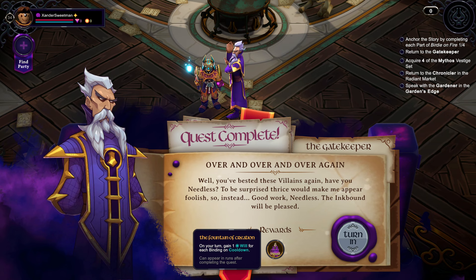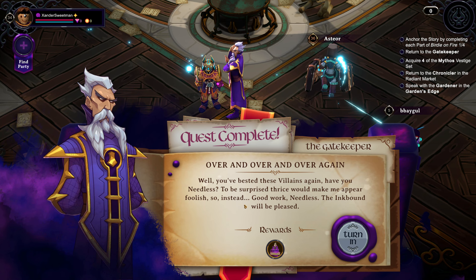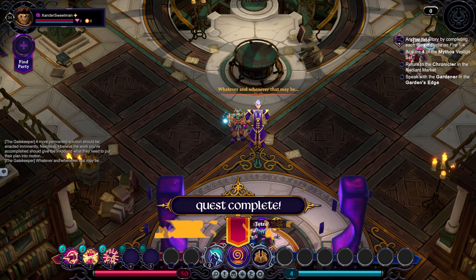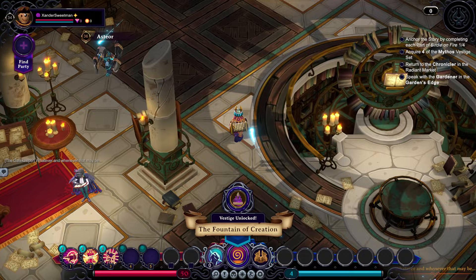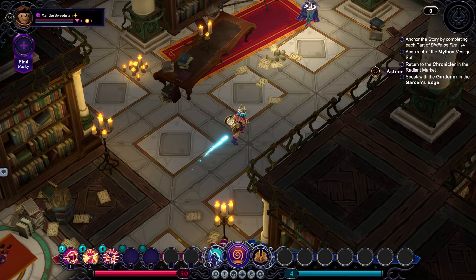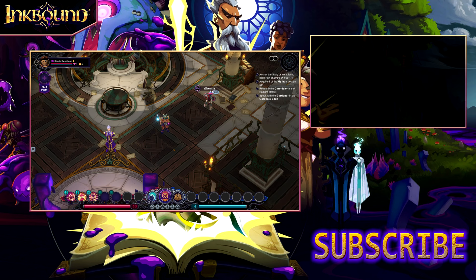Before we finish, let's just have a quick chat with the gatekeeper. The fountain of creation — on your turn, gain one will for each binding on cooldown. Interesting. Well, you've bested these villains again. To be surprised thrice would make me appear foolish. So instead, good work Needless — Inkbound will be pleased. More permanent solutions should be enacted immediately Needless — I believe the work you've accomplished should give the Inkbound what they need to put their plan into motion. We might be able to have a chat up here. No, it doesn't look like it. Well, we're going to finish up there. This has been a long episode. Thank you very much for coming along everyone — I do hope you have enjoyed this. As always, if you have, be sure to give a big thumbs up. If you haven't subscribed to the channel, go ahead and do so and you'll be told when the next episode goes live. Otherwise, I'll see you next time for another episode of Inkbound. See you soon.